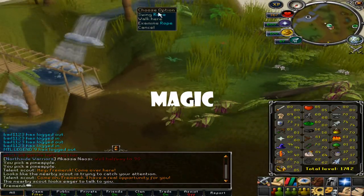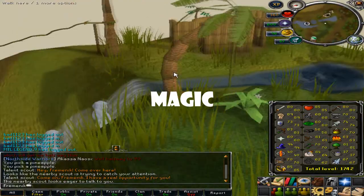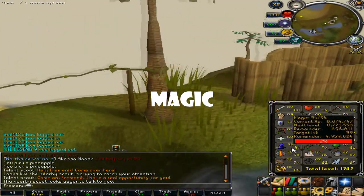Next up is Magic. To get 99 Magic I suggest you high-alch, but you can also just stop at 94 like I did, because at 94 you get a lot of spells so there's not much of a point to get 99. But if you want 99, do it — I'll eventually get it.